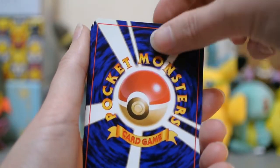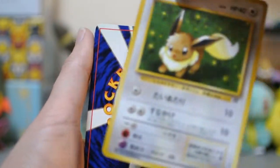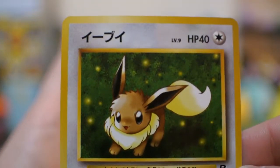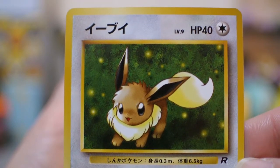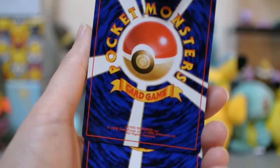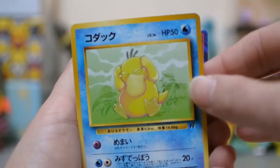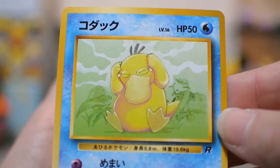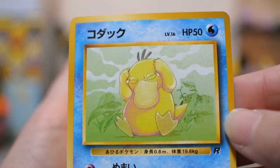Okay, let's see who's next. Eevee! Oh, that is very, very cute. Look at how cute that Eevee is! Oh my goodness, super-duper cute card. Alright, card number three — so weird getting ten cards in a Japanese pack. It's Psyduck! Oh, he's so cute with his headache.